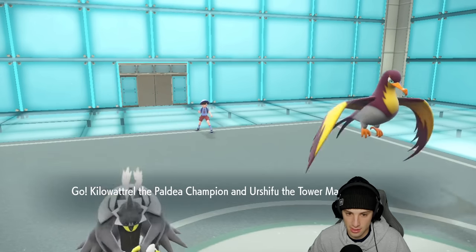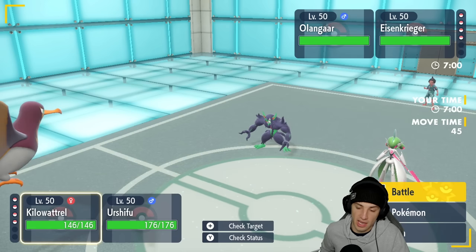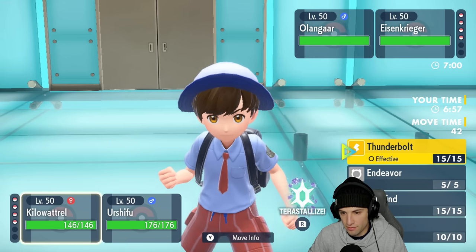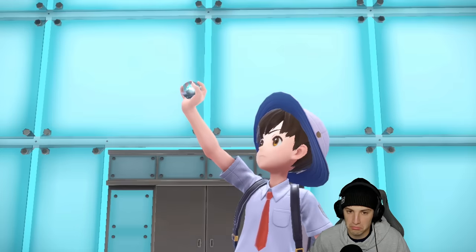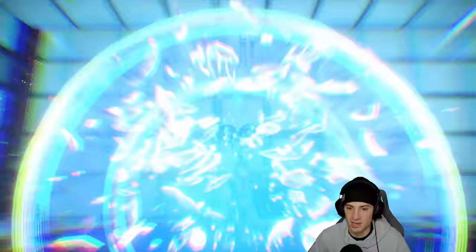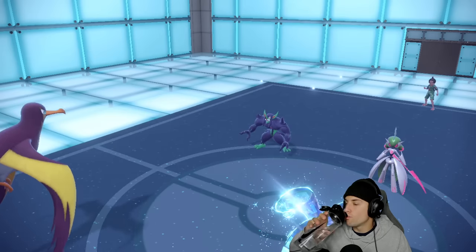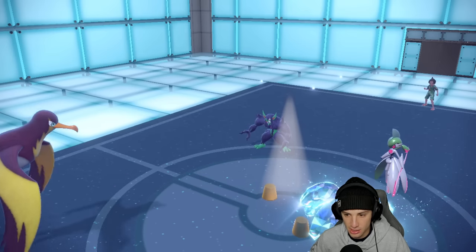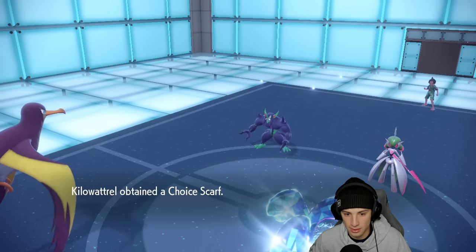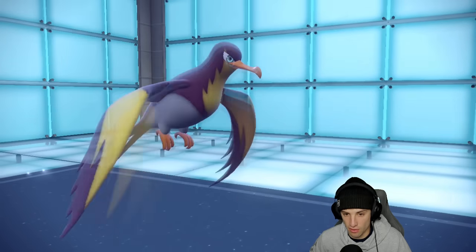Going straight into Surging Strikes to get off big damage with Urshifu and pick up a KO - Iron Valiant's not going to do well here. He goes for Fake Out and then Tricks me - he's going to take my Focus Sash and give me a Choice Scarf! Now I'm locked in, so I hard swap Kilowattrel out, probably into Arcanine. I've got the Choice Scarf on Kilowattrel now, and he's got the Focus Sash. I'll go into Arcanine and stick with Surging Strikes.